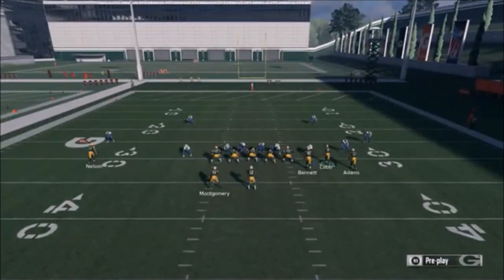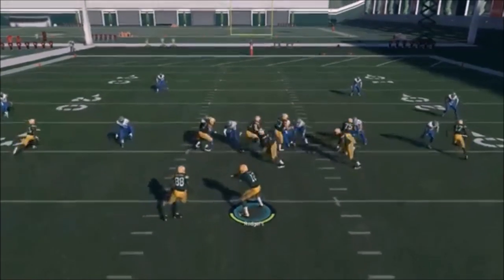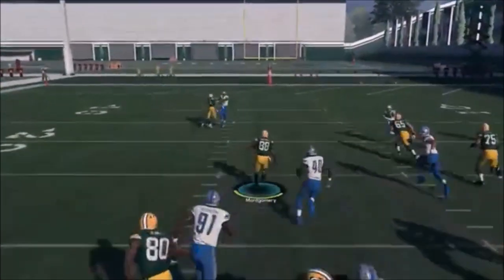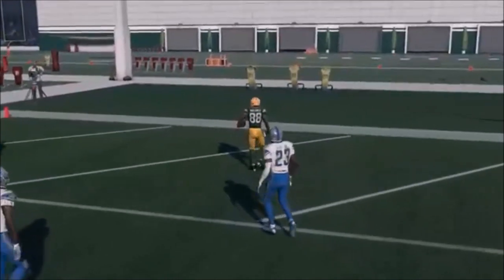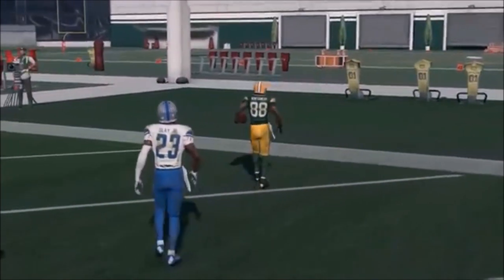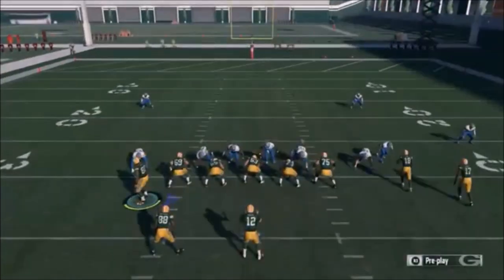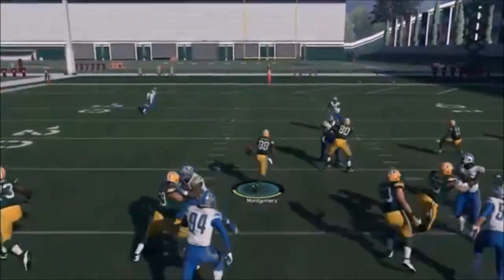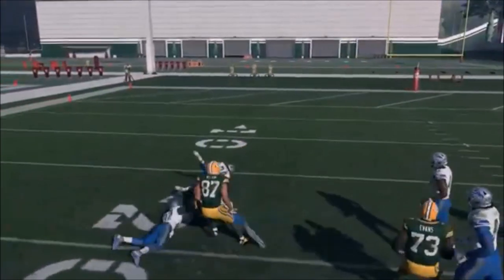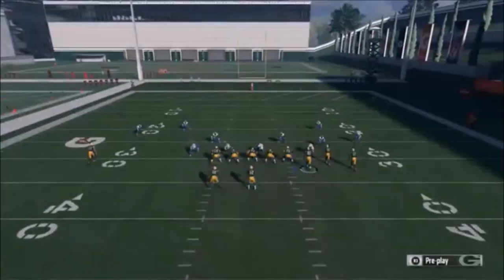I haven't run this too much with the receiver motion. The tight end is kind of key, but you can see how the receiver gives you an extra blocker on the safety — not as big a hole but you get an extra blocker downfield. This is a matching personnel situation, so Bennett would be the guy to motion over. But if someone's coming out in something smaller, like a dollar package expecting a pass, motioning the receiver over would probably be the way to go.